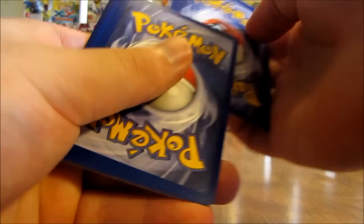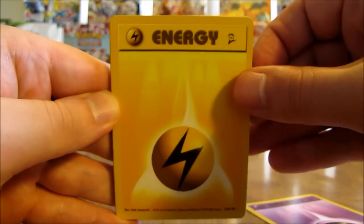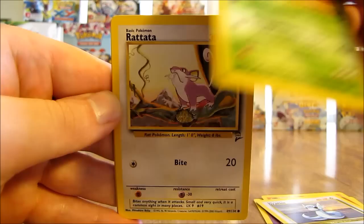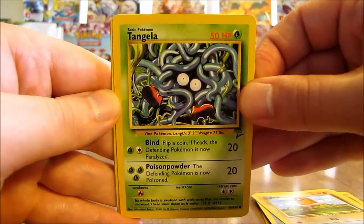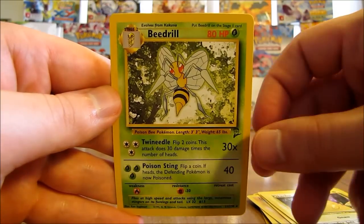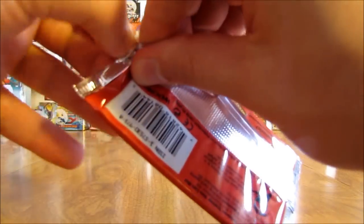I still have several more packs to go and probably four more holos to get either a Charizard, Blastoise, or both. This pack starts off with a psychic type energy, lightning type energy, Arcanine, Dratini, Exeggutor, Rattata, Gust of Wind trainer, Diglett, Tangela, Pikachu, and the rare card is a grass type Beedrill - another card I have not pulled so far out of this box. I actually completed this set in my own collection when I was younger.